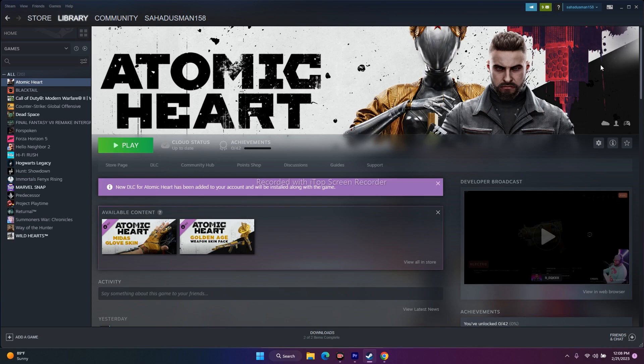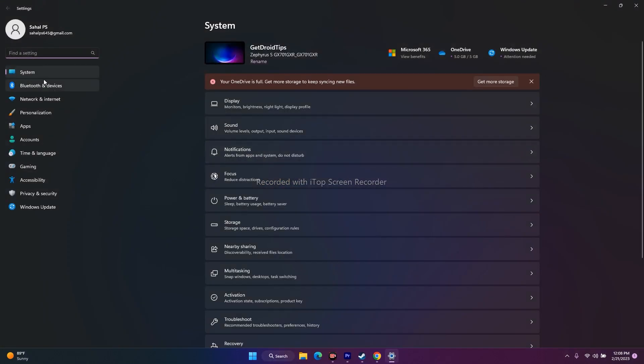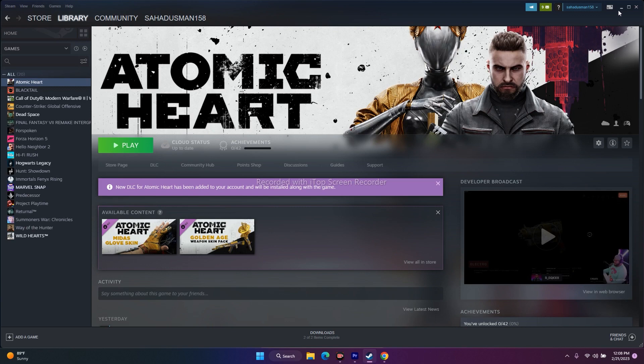The next step is to update Windows. Go to Start > Settings > Windows Update, check for available updates, install them, restart your PC, and go back to the game in Steam and try to play it. This did work for many users.